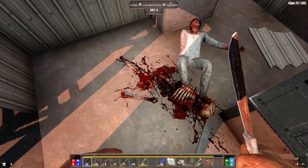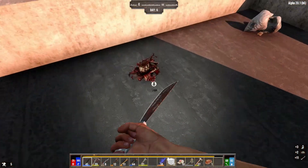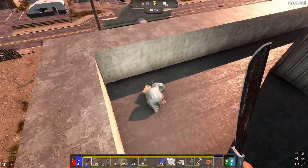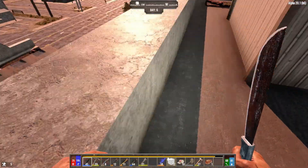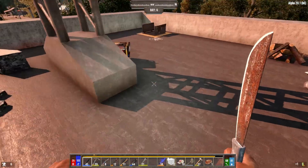There's another machete — that'll be nice. The roof's made out of cement too. I don't see any other way up here. Perfect, so this is going to be it. And it's only day six — isn't that a beautiful thing?